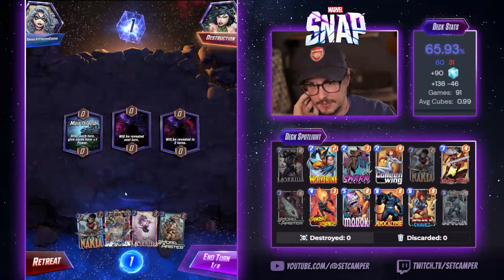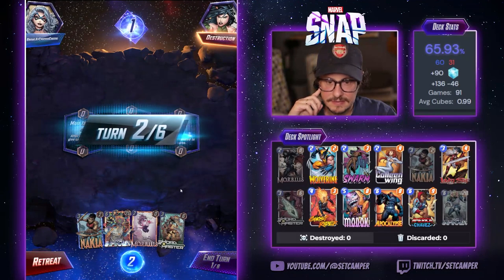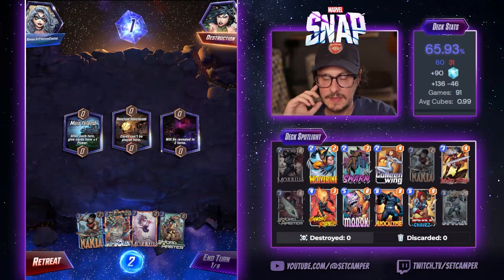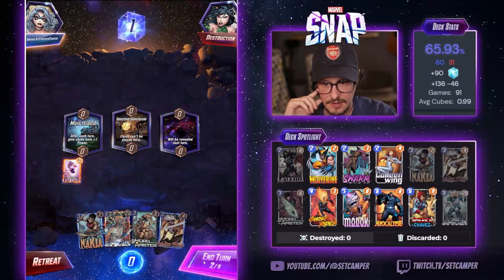Personally, when I just can't get anything to go, I just do my dailies for the day — just try to get 600 credits, open caches, and hope to win again.